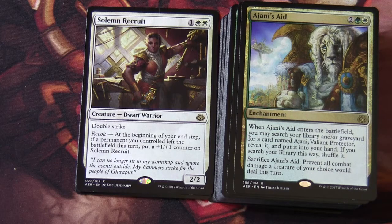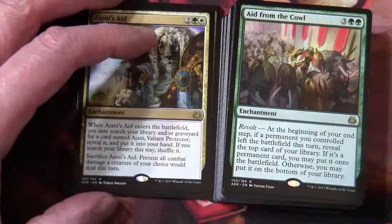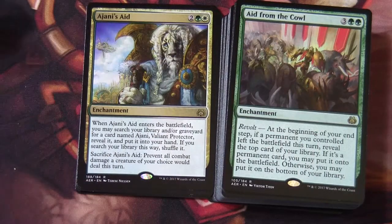Ajani's Aid: when it enters the battlefield, you may search your library and/or graveyard for a card named Ajani Valiant Protector, reveal it, and put it into your hand. If you search your library this way, shuffle it. Sacrifice Ajani's Aid: prevent all combat damage a creature of your choice would deal this turn. So there's our tutoring. Not surprisingly, there are two copies. With a lot of these pre-cons you tend to get twos of things — they don't often go for the full four-of.